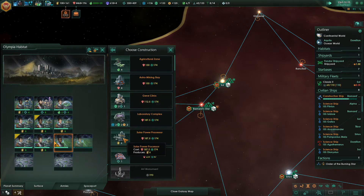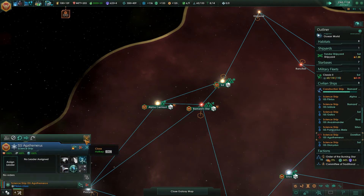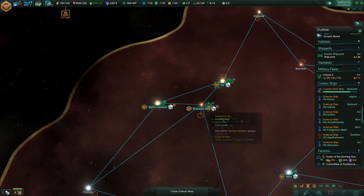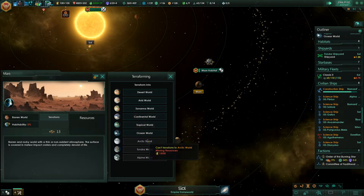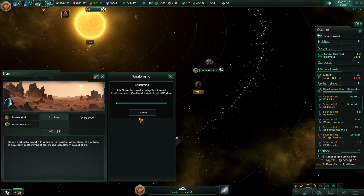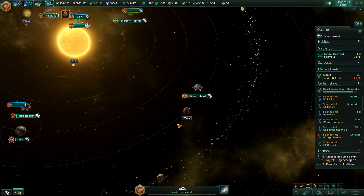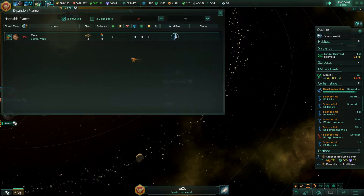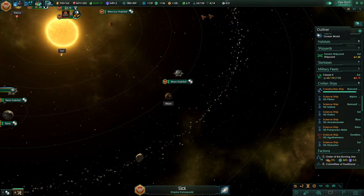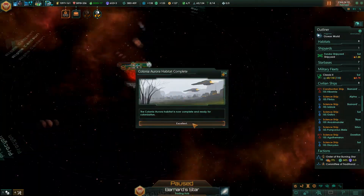Let's get some solar power processors. However, we're a Tachyon-based empire. In a tick, we can terraform Mars into a continental world, which is our preference. Do we have any other terraforming candidates? Just Mars. Construction complete. Our expansion planner is very limited because of the hole we've dug ourselves into.